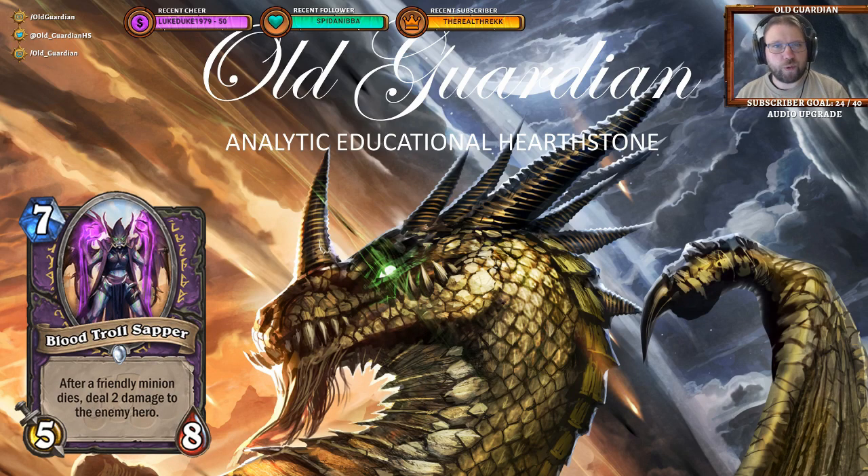More Warlock token support: Blood Troll Sapper, a 7-mana 5/8. After a friendly minion dies, deal 2 damage to the enemy hero. Warlock is getting lots of this sort of token support. But the big question is, where do those tokens come from? There aren't great token generators. And don't tell me Hyreek the Bat is a great token generator, because it is not. Those 5/8 stats for 7 mana are not too impressive, and it's just very, very difficult to make any use of this.